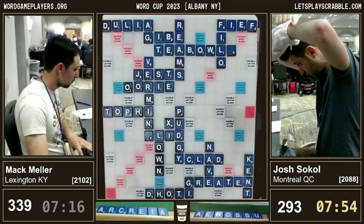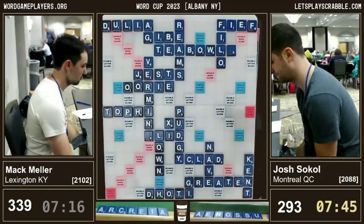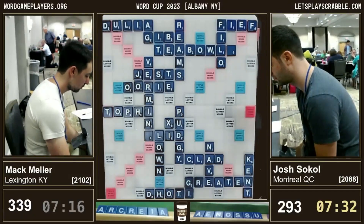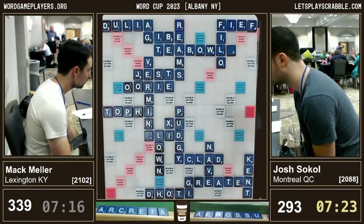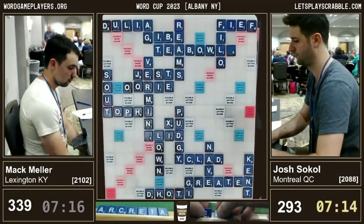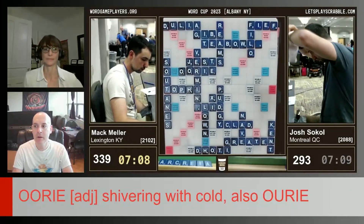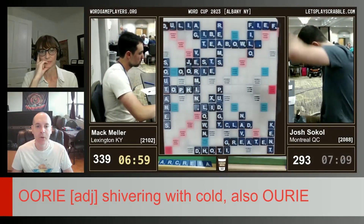Now Josh is getting close and I do see a bingo through the T. He's signaled to his opponent that he'd like to reach into the bag to count how many tiles there are — there must be very few tiles left. Quackle says 17 unseen tiles, but that's including Mac's rack, so I think there might just be 10 in the bag. The bingo is through the T — Josh will see it, and here it comes. It's one of those Scrabble words that comes up a lot, very high probability, but probably not a word you'd use in everyday life.